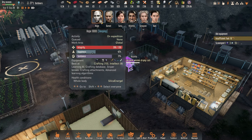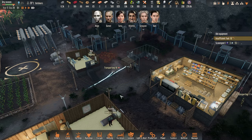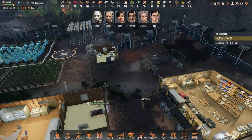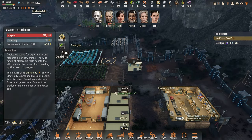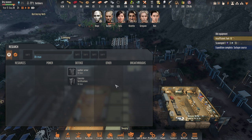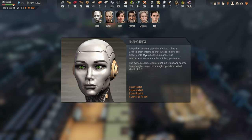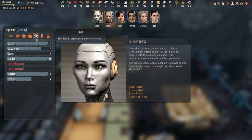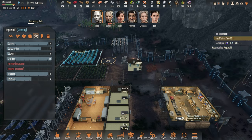We have sent Hope out on an expedition to investigate the Takun source. Let's see what that is. We have nothing to research. Expedition complete — Takun source. So we could learn combat, intellect, or physical. I guess physical — let's do that, bump it up to six.